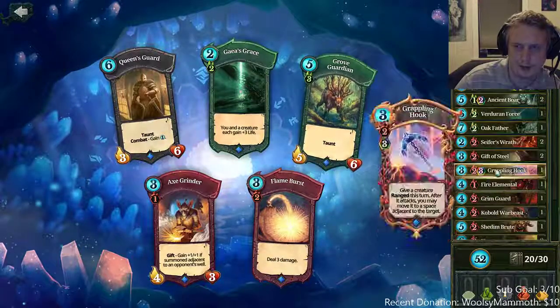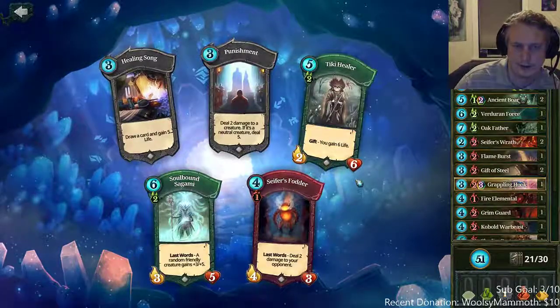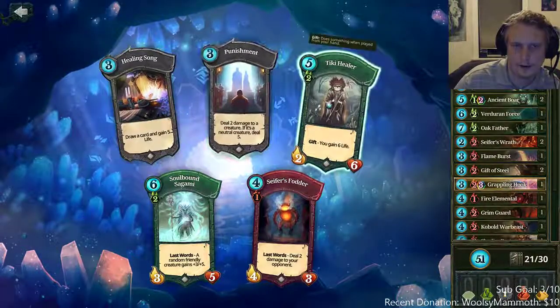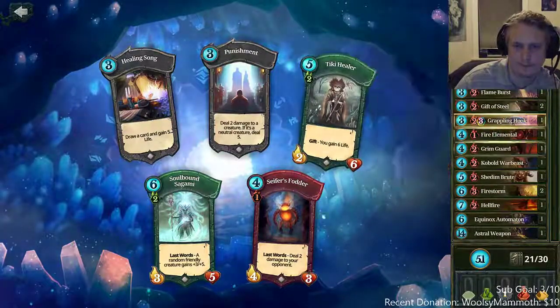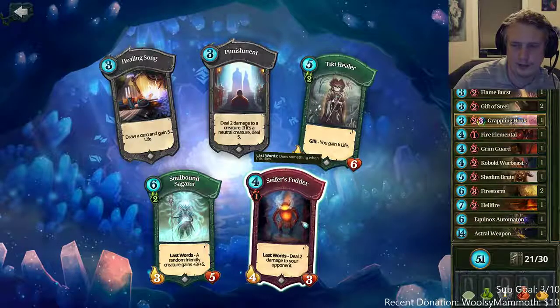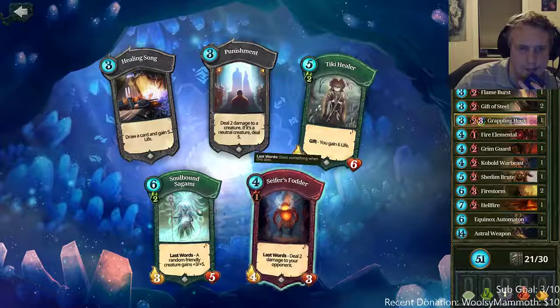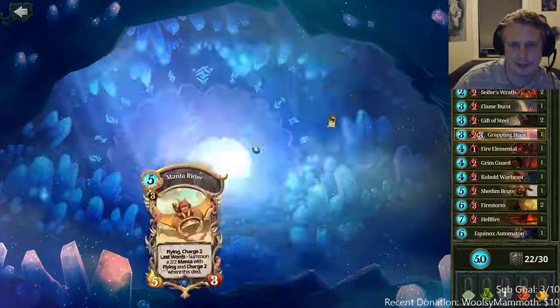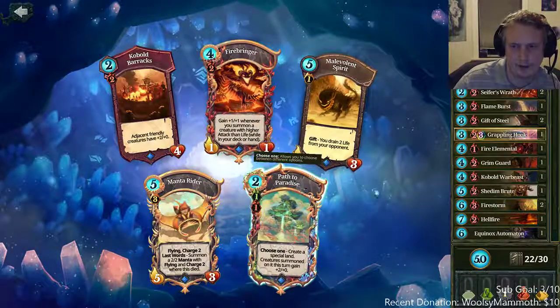We need to start getting some lower cost stuff. Flame burst is great removal in any deck. Punishment's actually okay in Pandora because a lot of times they might have some neutral stuff. We're not trying to kill them by doing face damage too much with this deck, so cypress water isn't super great. I think punishment's actually fine.